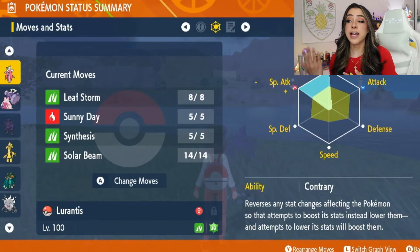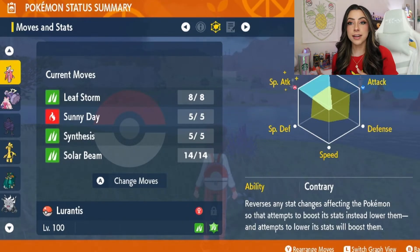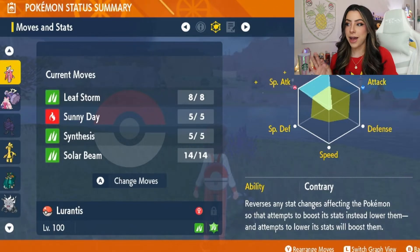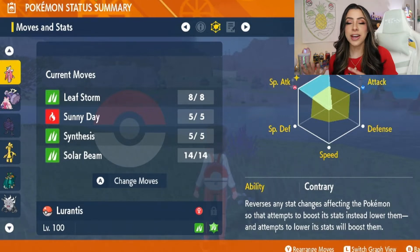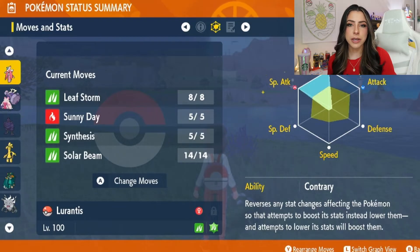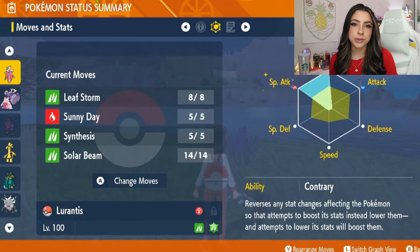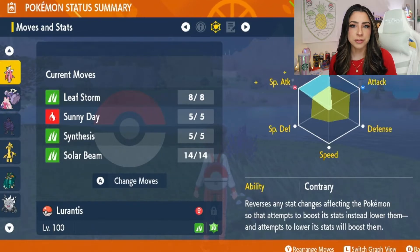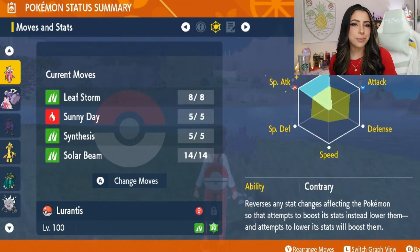We also have Sunny Day on there, which does come in handy because we have Synthesis on there, which is weather based. So if you have the sun up, you are going to be able to regain more HP. It's also helpful for Solar Beam. I went ahead and maxed out the PP for Leaf Storm, but it's very likely that I'm going to run out of Leaf Storms due to how many times I'll have to use it after getting my stats reset. So if I have Sunny Day up, Solar Beam only takes one turn, which means I can just keep spamming it as long as Sunny Day is up. This is a pretty straightforward strategy: set up Sunny Day, get a couple of Leaf Storms off so you can Terrastalize faster, get some chip damage and your boosts, waste a turn while you wait for your stats to get reset, then set up your Leaf Storms again. If you run out of PP, make sure Sunny Day is still up and then spam Solar Beam.